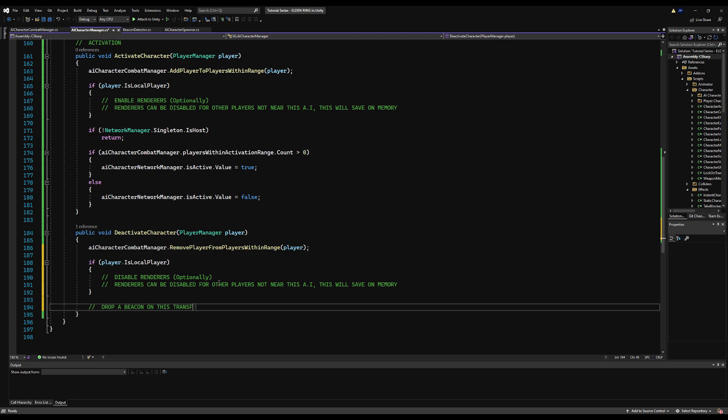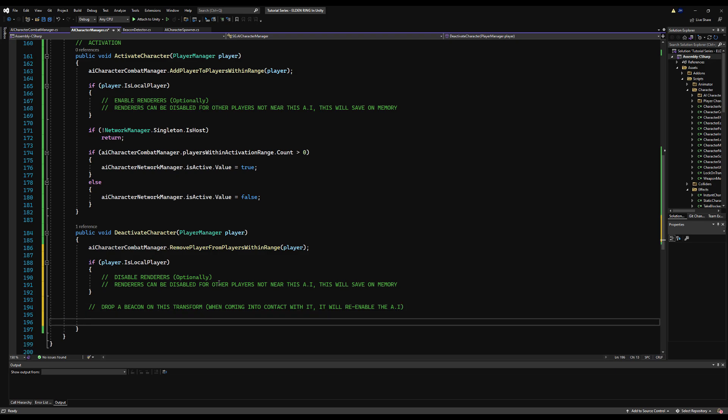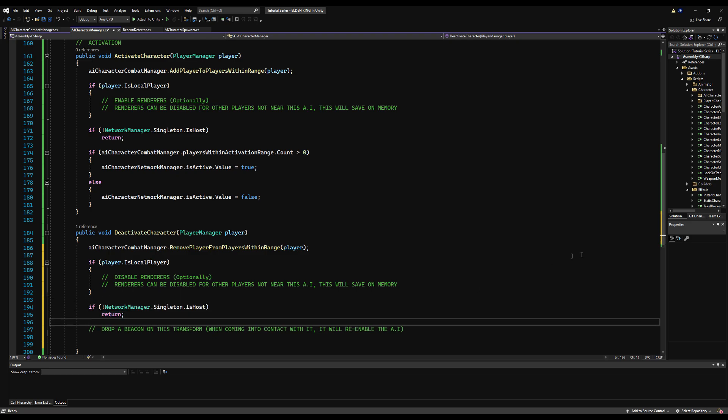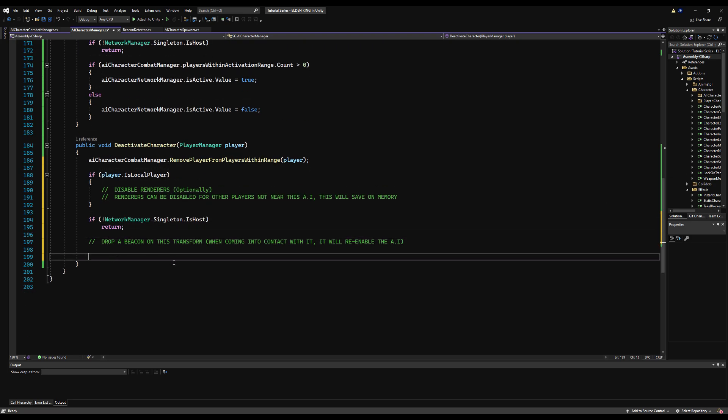We're going to drop a beacon on the transform. What is a beacon? Well, if we disable the game object entirely to save memory — so update functions aren't run and you can't see the model — we need to drop something that can still be triggered. So we drop a game object with a simple collider that when we touch it with our beacon detector, it will re-enable the AI. That's all a beacon is. Very simple. If we're not the host, we don't want to do any of the network stuff, so we'll return.